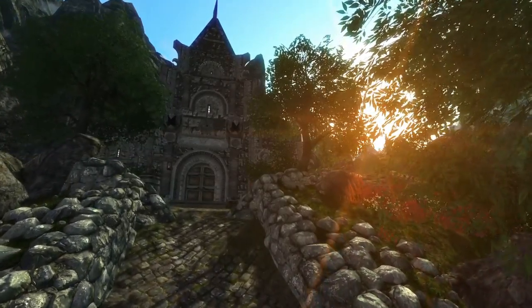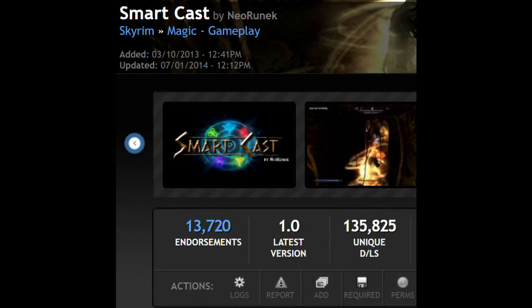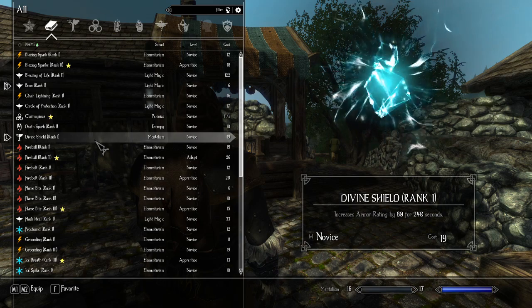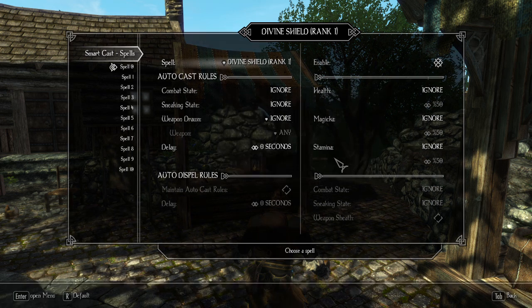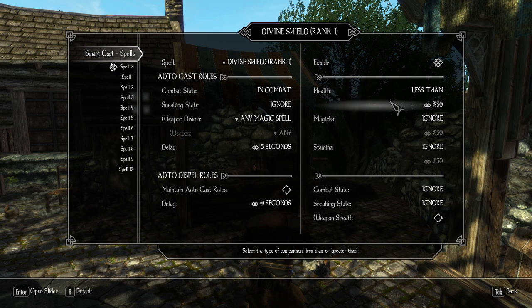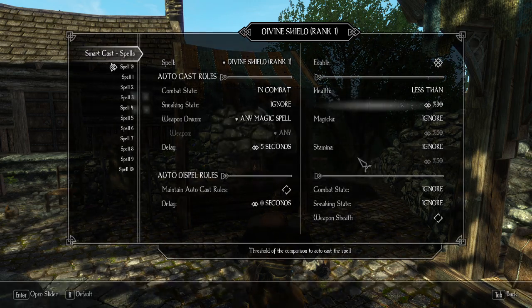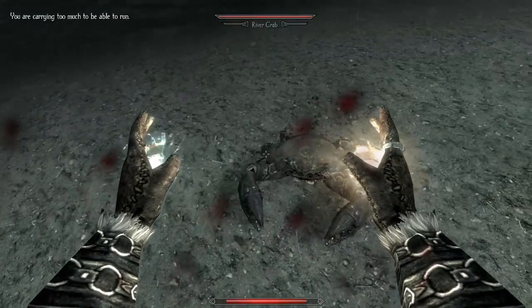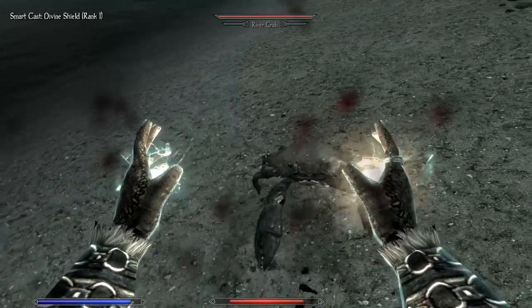The next two mods are mods I had installed but eventually didn't make use of too much. The first one is Smartcast. With Smartcast you can choose certain spells to activate without actually having to activate the spell yourself. For example, you can choose to activate a certain spell every time you engage combat or when you are below a certain health percentage. Some people consider this mod a cheat mod, but I see it more as a convenience — not having to change my spells continuously. Anyone that is a spellcaster in Skyrim will surely know how bothersome it can be to go through all the menus every time.